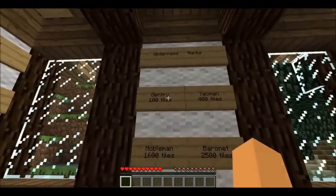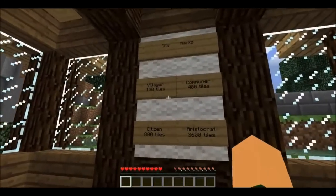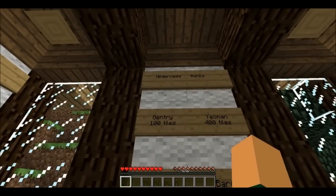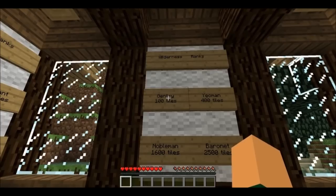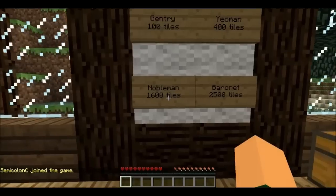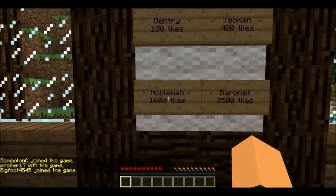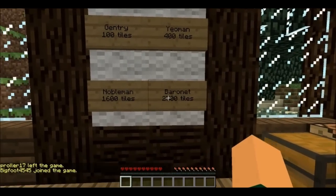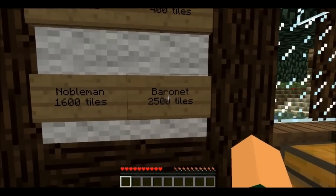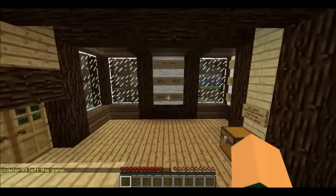If you'd rather not go the city route and buy your own land in the wild, it's double the price. City land is usually 1,500 per 10x10, or 15 trade bars per tile, whereas wilderness land is 30 per tile, so it'll be a little pricier. For 100 tiles the wilderness title is gentry, which is green, just like villager. Then yeoman is 400, nobleman is 1,600 — that's a purple title and you get lava bucket use — and then baronet, which is 2,500 tiles, gets lava bucket use and the jail ability.